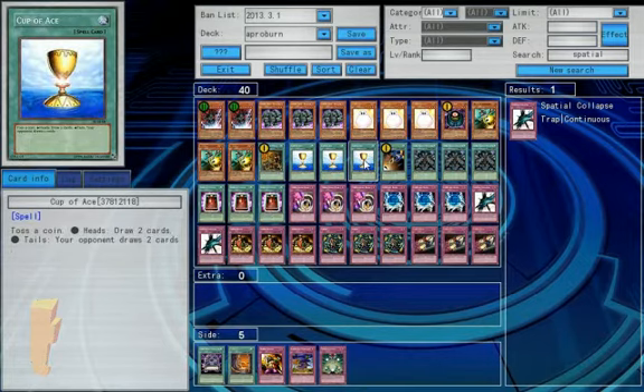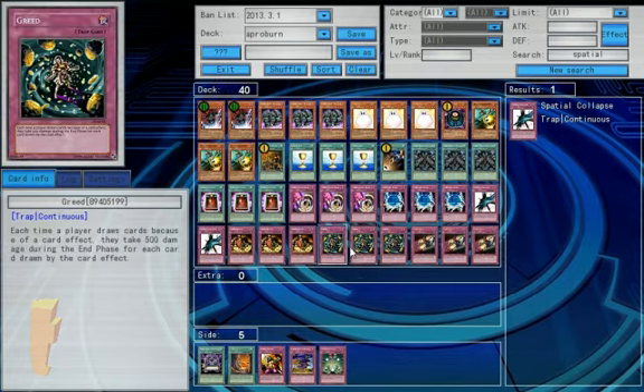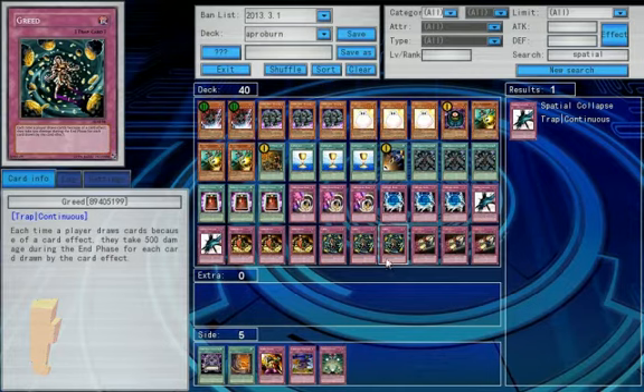Three Cups of Ace — if you get heads, you draw two cards. If you get tails and you have Appropriate, then you draw two cards, your opponent draws two cards, and you have a potential of 1000 from Greed. Card Destruction, which is pretty OP — you get an extra two with Appropriate and a good amount of damage from Greed.